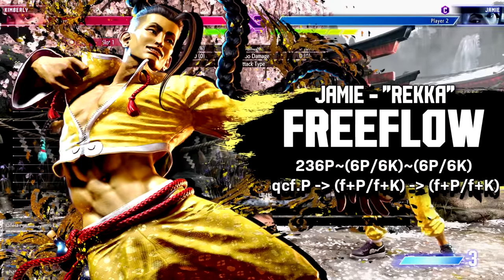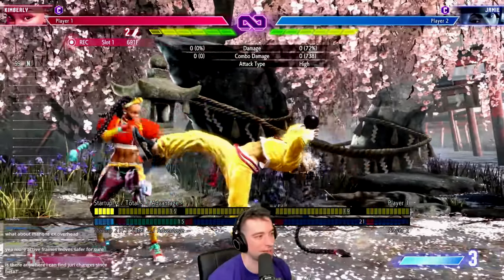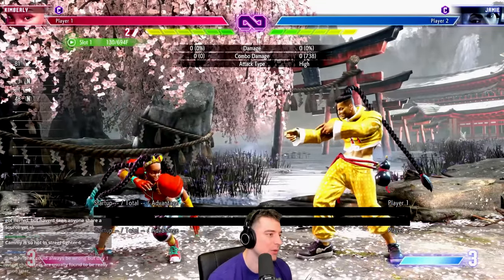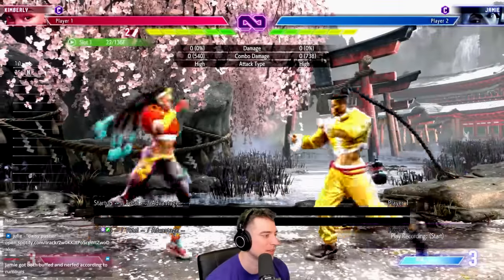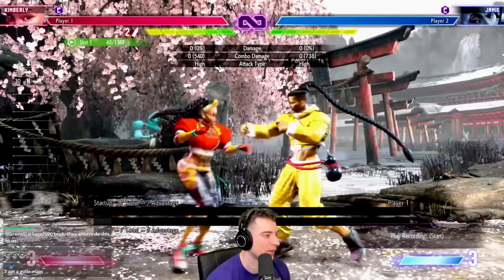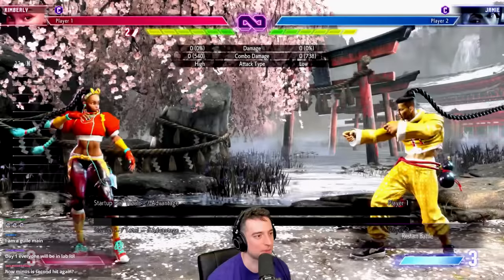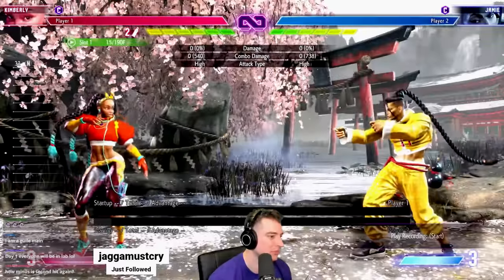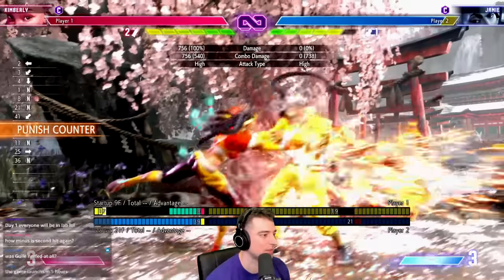The next thing I want to talk about is Jamie Rekka. This is one of the easiest things to exploit because he can just keep canceling it over and over, and once you think you've got the hang of it, he's going to cancel into a frame trap. The first thing to learn is this is jab punishable on block, but your spacing has to be really good. This is minus six, so for Kimberly for example, two MP or five MP will work at that range. They can always cancel it so there is a guessing game on block, but if you're in range, most of the time go for the punish.